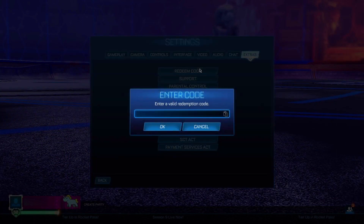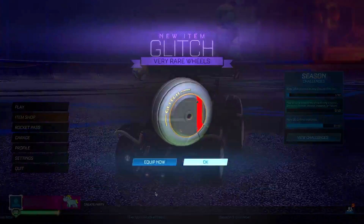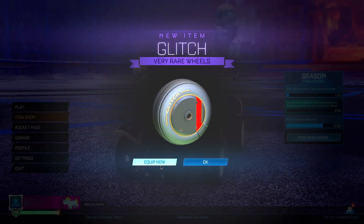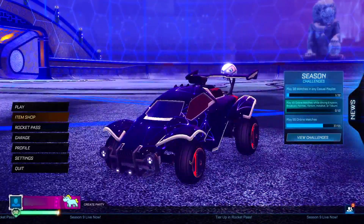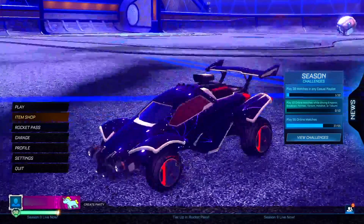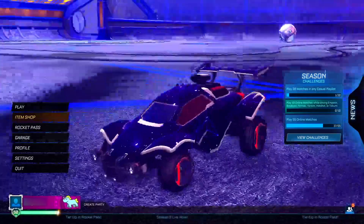For the very first code you want to be redeeming, it's going to be the 'glitched' code. This code actually allows you guys to get an absolutely insane set of wheels — they're only very rare, but it's a free item. Let's check out what you get: it's the glitched wheels. As you guys can see, they're pretty cool and clean — very slick, definitely a good wheel to have.